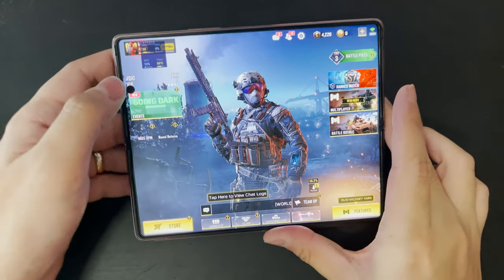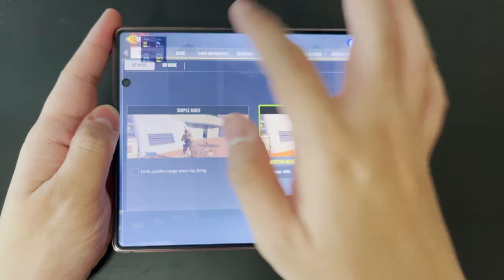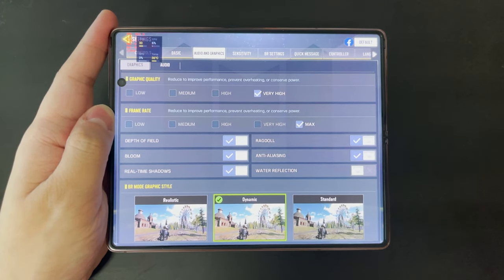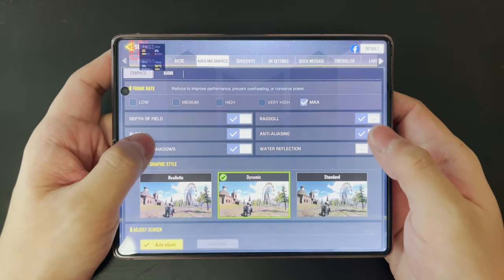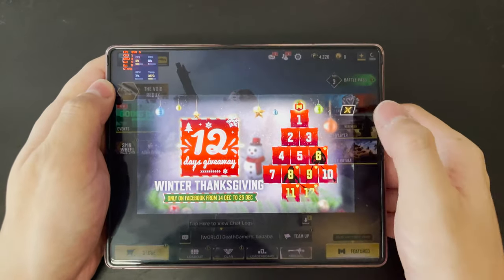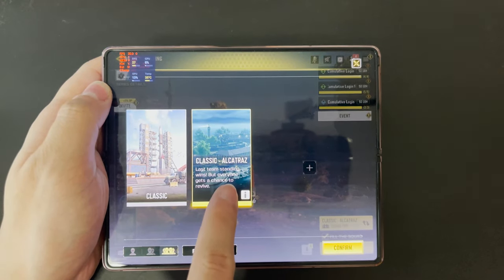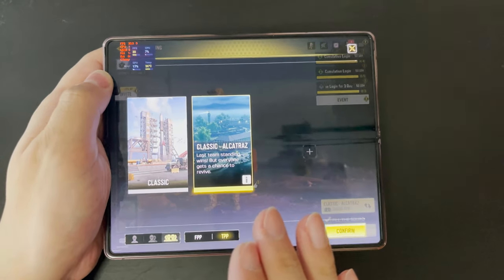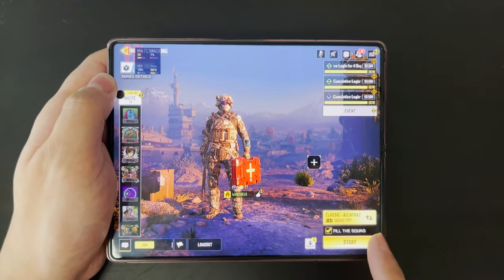I've already entered the game. This is my first run result without the game driver installed. We'll keep the graphics all at maximum because this is a 865 Plus device — you'd expect it to handle that well. Everything is set to very high max. We'll play Battle Royale on the Alcatraz map, which I think is slightly more demanding than the classic map.